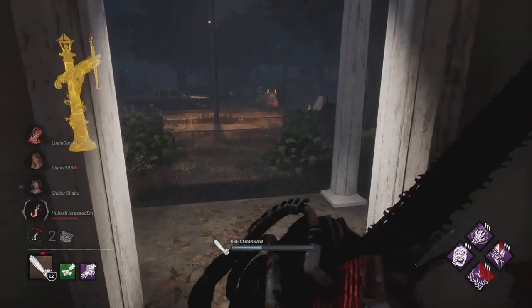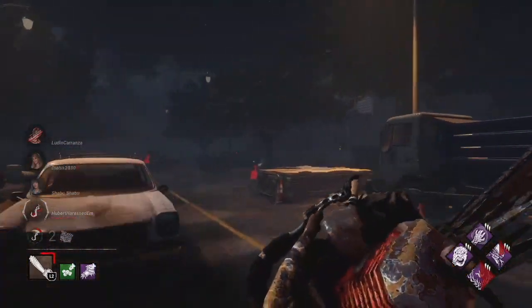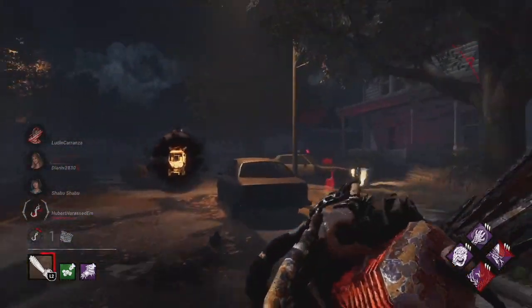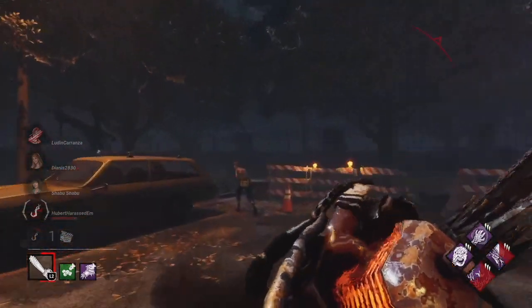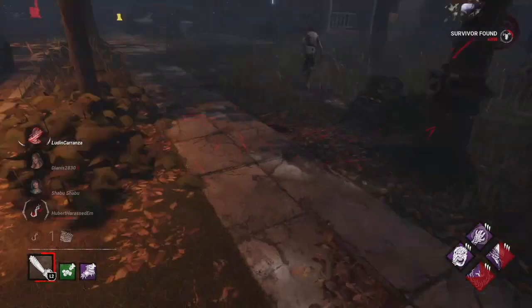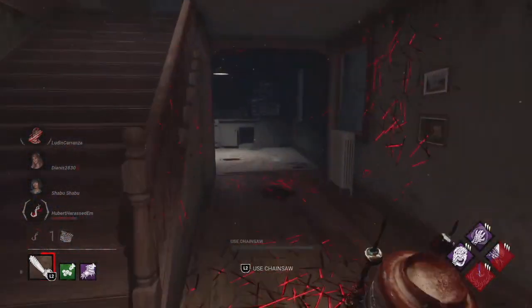Alright, Ultimate Weapon — let's see who we can get here. Septic Touch works when people are healing, then they'll get the blindness and exhaustion status effect. Sprint Burst gamer, of course. Yo, these guys are gen rushing the hell out of me, honestly. I don't like that.